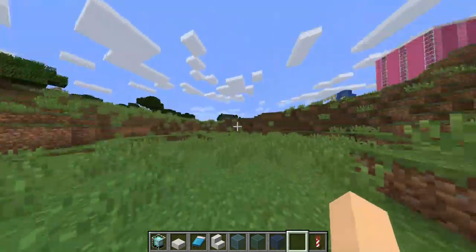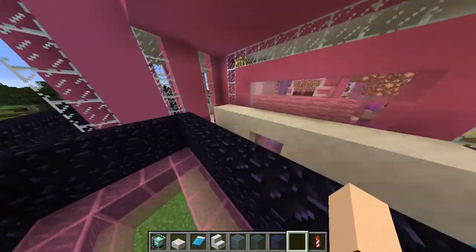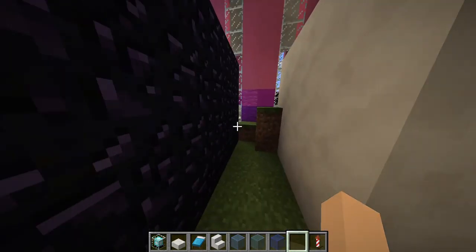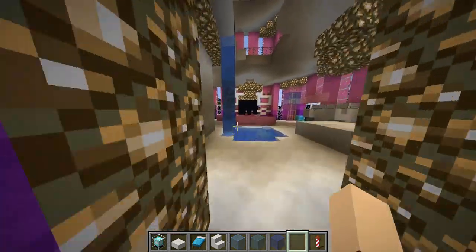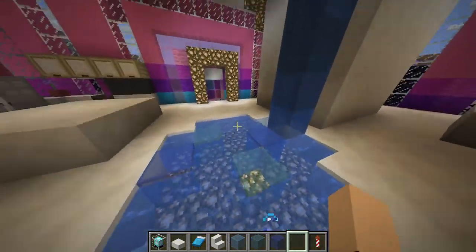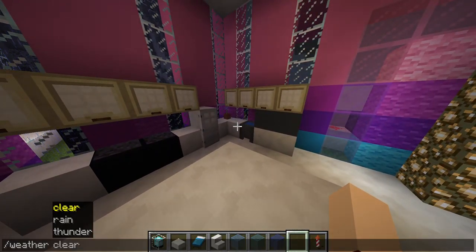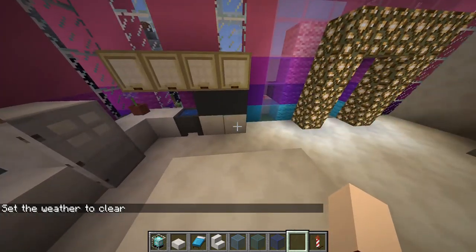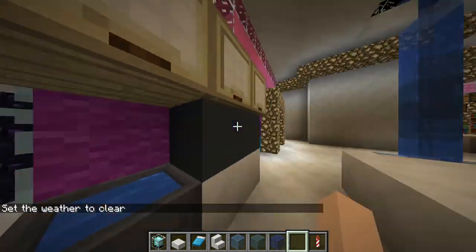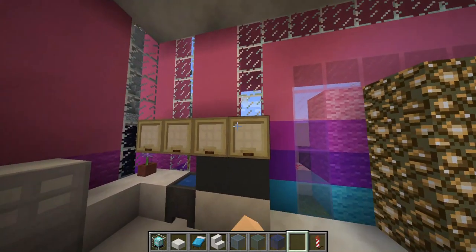Let's play some Minecraft! I'm gonna give you a little bit of a house tour. I made a redstone door — you can come in like this, boom. And then there's this nice little waterfall you could come through and hop in.